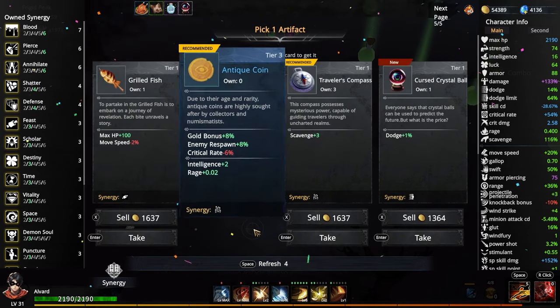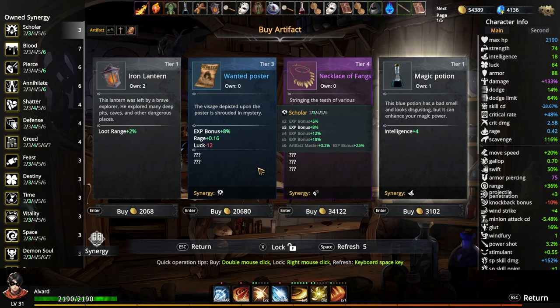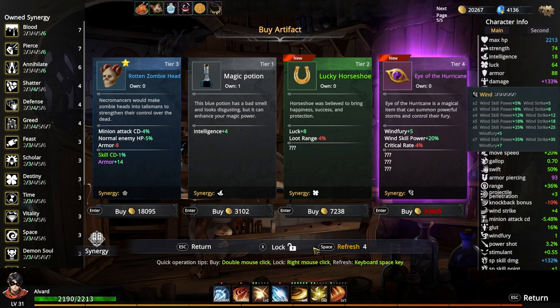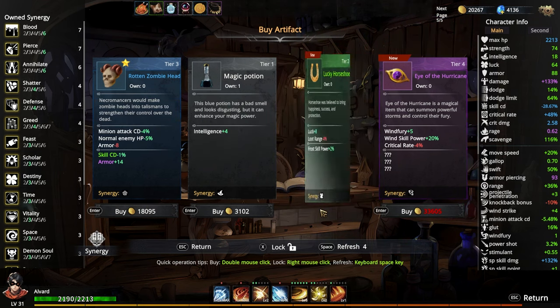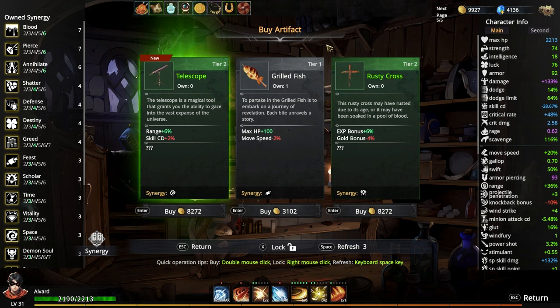We lose some crit rate, which is a little bit sad — that 54% is going to go down to 48%. 19 main damage for Shotgun. More experience, less luck — nah, let's do the necklace deal. Special skill damage goes down by 20%, but we get some all-piercing and rage. The luck one's good. Less loot range — I'll take that. More armor. What's my armor right now? 92. Damage reduction by 64.89%.